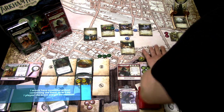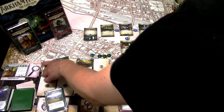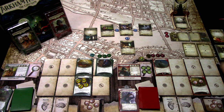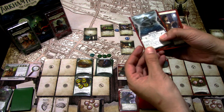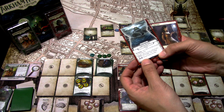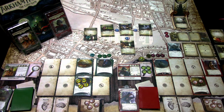Enemy phase: nothing happens. Upkeep: ready up — the Ghoul re-engages. Draw a card and gain one resource. Stella draws her signature weakness: revelation — put Cold by the Mist into play in your threat area. After you initiate a skill test with difficulty four or higher, take one damage. End of turn.